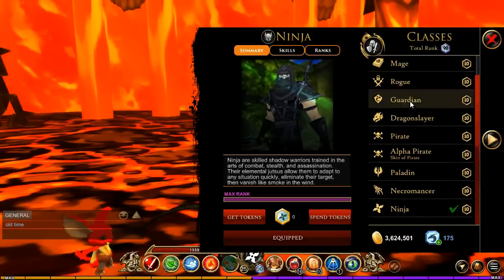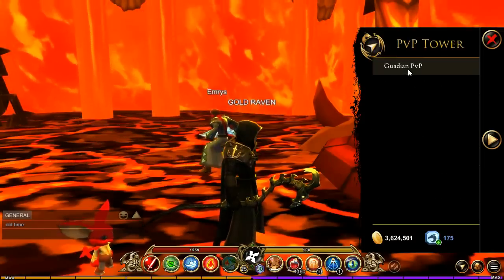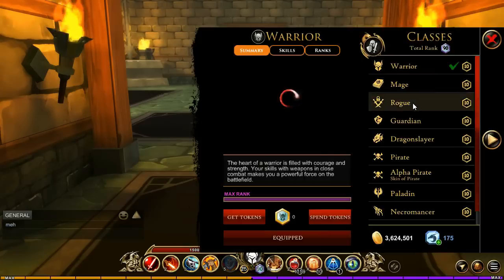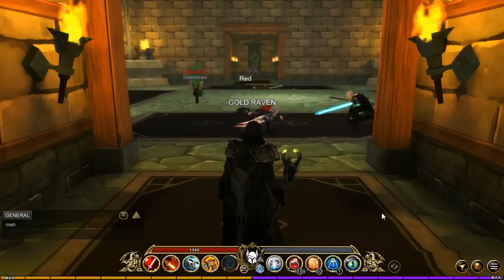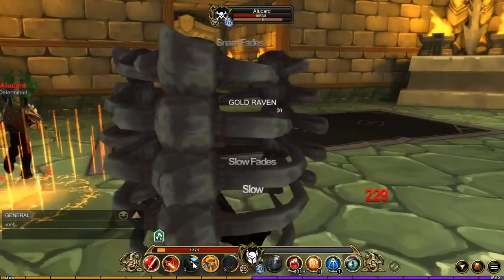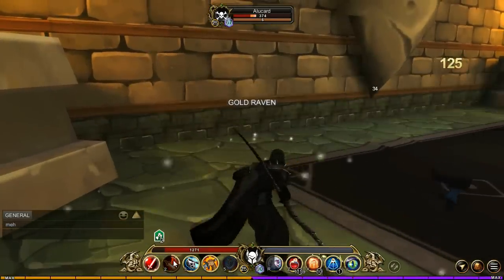We are now going to the Guardian PVP. This is actually really cool — it's a 3v3 battle. I'm going to keep Warrior but I wanted to change up to Bone Prison. What I'm going to try doing here is afflicting Bone Prison — and then I hit you. Aha!